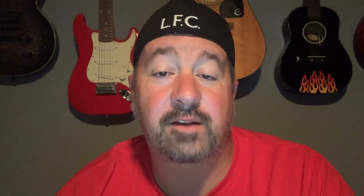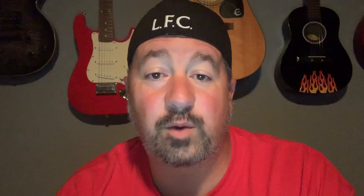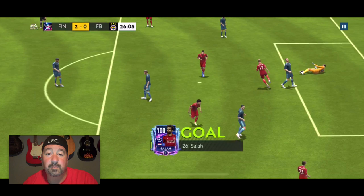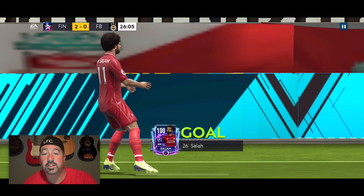Fireworks came quickly in the sixth minute when Origi sent a cross into the box looking for Firmino on the outside of the six-yard line, but the Canaries gifted an own goal courtesy of Hanley. Reds lead 1-0, six minutes in. At the 18-minute mark, Mo Salah scores from the right side of the box thanks to a small touch from Firmino. It was a simple and easy goal. Questions about Salah being offside were quickly discounted when watching the replay. Liverpool went up 2-0.